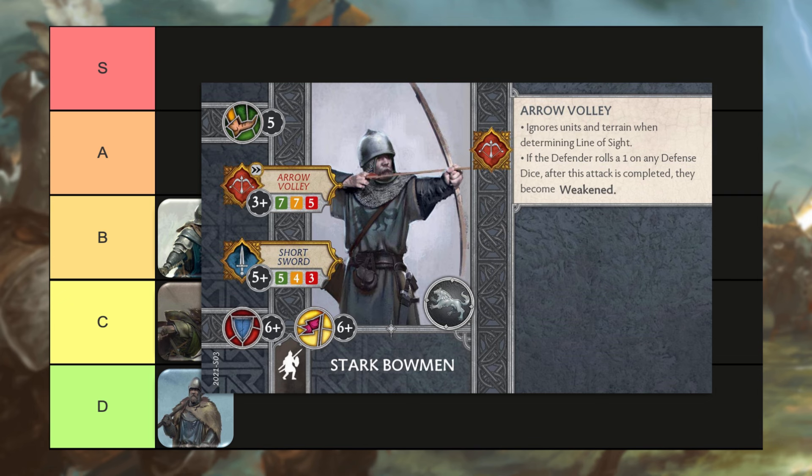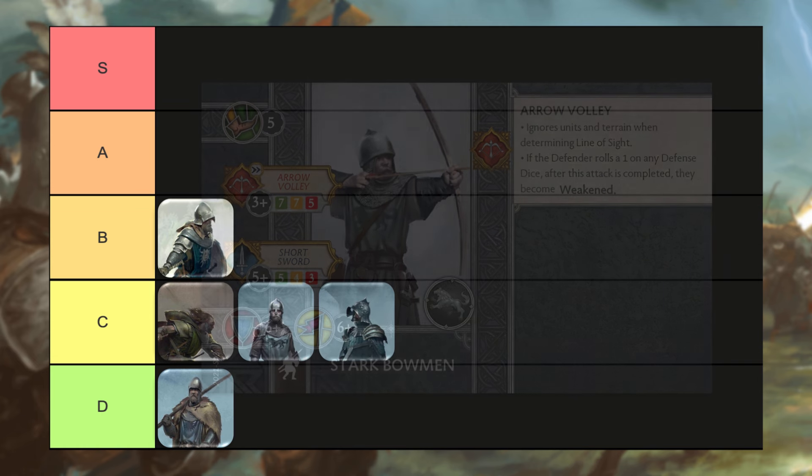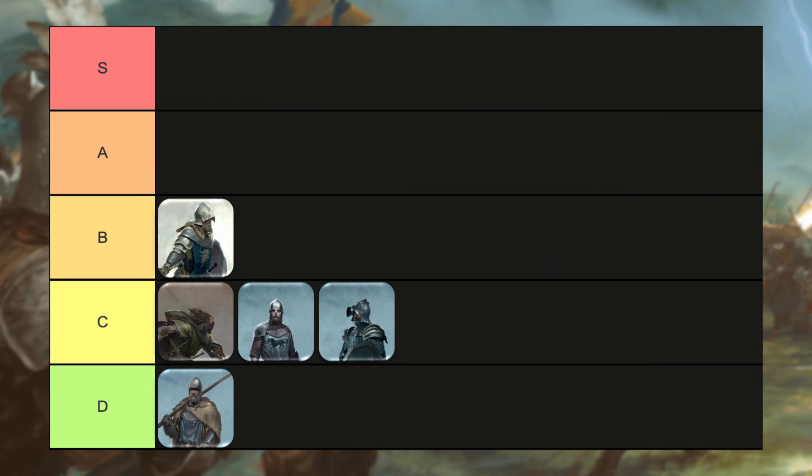Everybody's favorite ranged unit, the Stark Bowmen — they are the same cost as the Brotherhood Archers and are just totally sitting on the bench in comparison with the Brotherhood Archers. There's not much to say about these poor guys at all. They are pathetic in most circumstances, and certainly in the Brotherhood faction. So they're going to go in the D tier with the Karstark Spearmen.